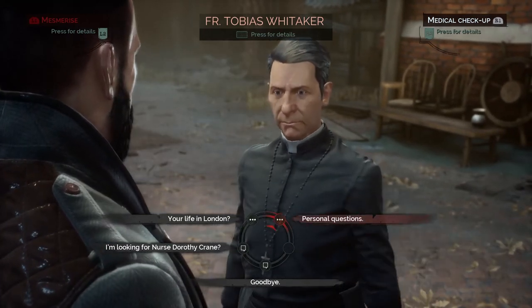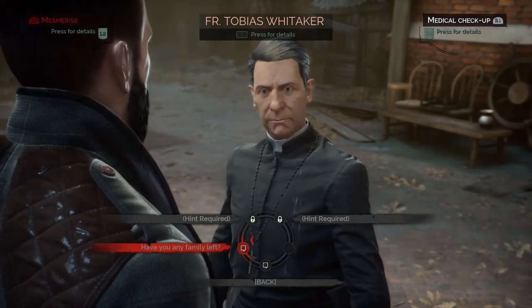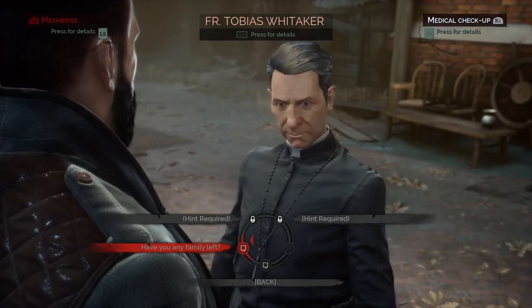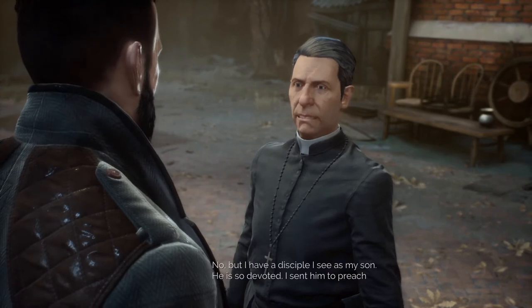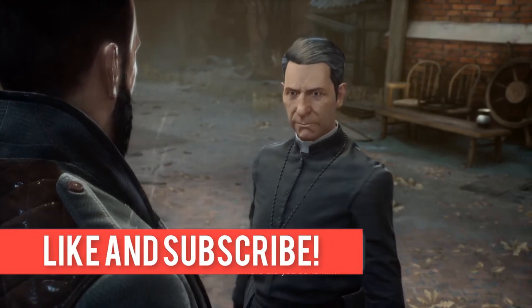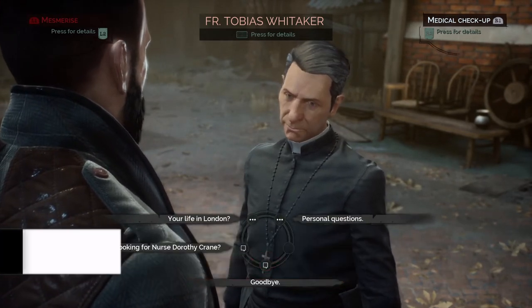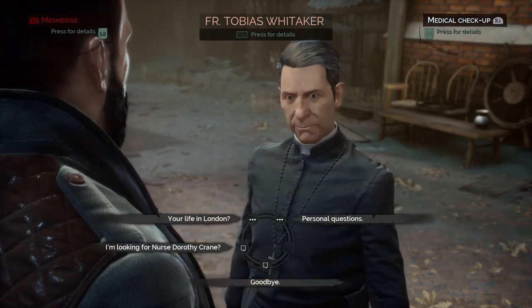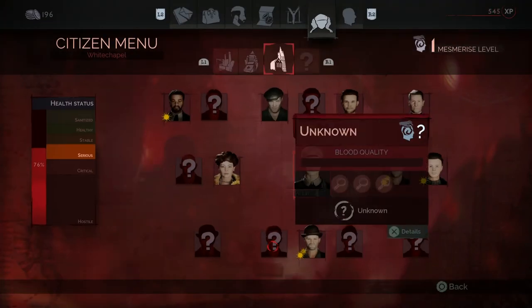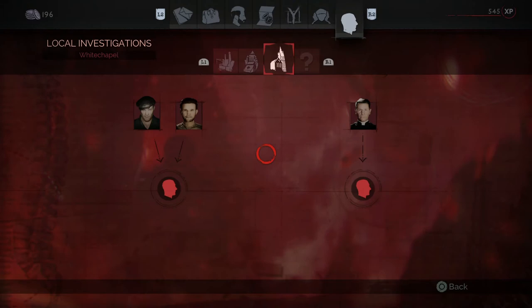The speech option you need to select is 'Personal Questions.' Then you ask him if he's got any family left. He'll tell you about someone he sees as a son. Then you ask 'Where did you send him?' and he'll tell you he sent him to the cemetery — that's when you'll unlock the investigation.